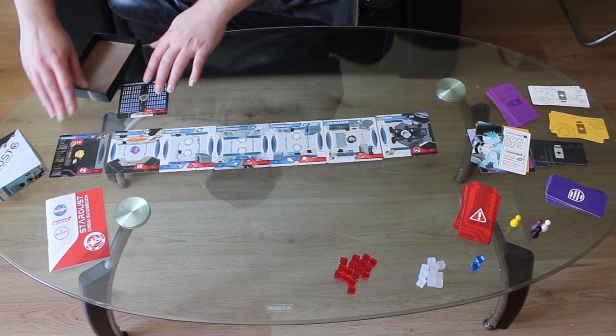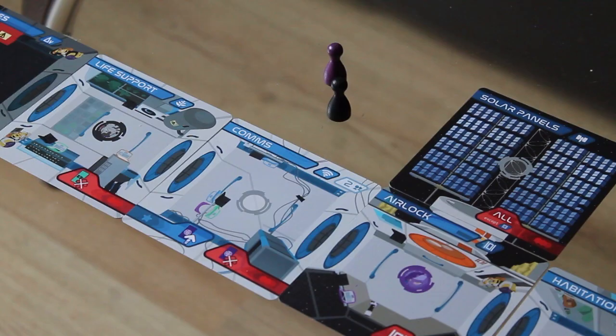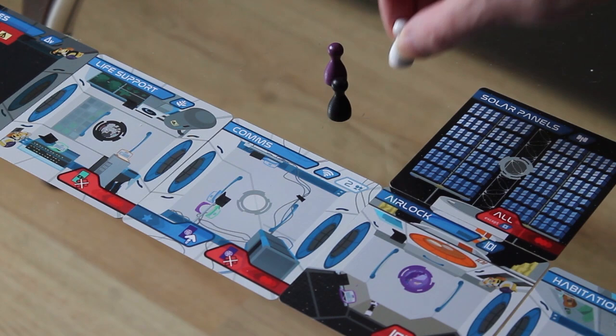Wherever the airlock ends up, put the solar panels next to it. Make sure that habitation, comms, and the workshop are showing the right side depending on whether you're playing with two players or three or more players.